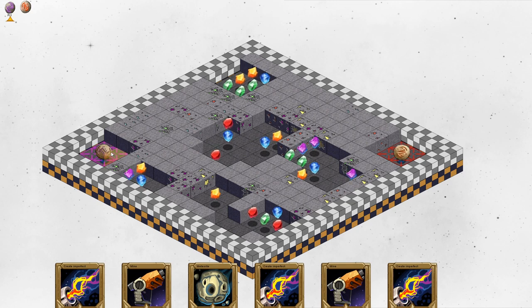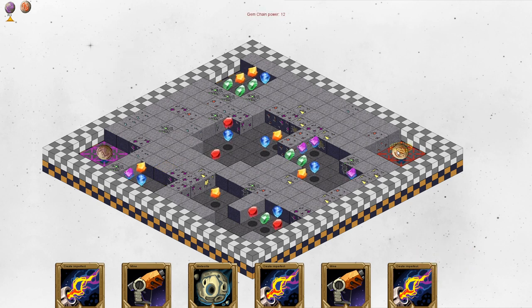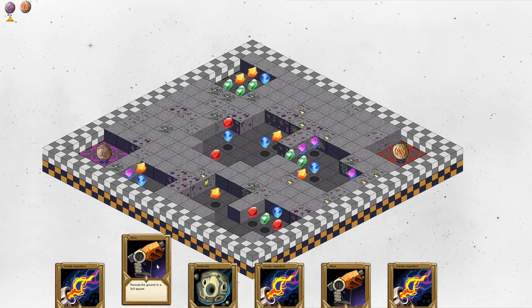Your goal is to destroy the enemy's elemental orb — that's this thing here, and mine is over here. The way to do that is you create elemental chains. If you have multiple gems of the same color, like this green nature chain, they connect up. If they're touching another chain and are stronger, they will convert it — essentially eating it up. Your goal is a chain powerful enough to destroy the enemy orb, which has a power of 12. Some tiles are closed because the ground is up, but you can destroy that with the mine card to make a hole and connect chains.